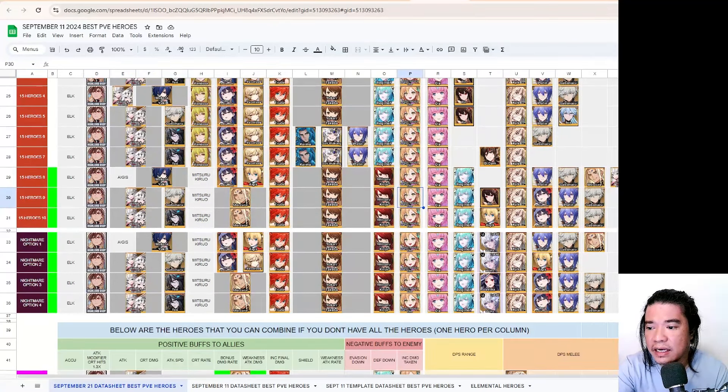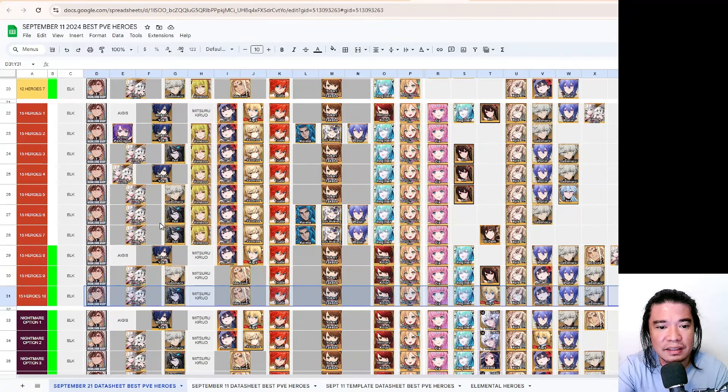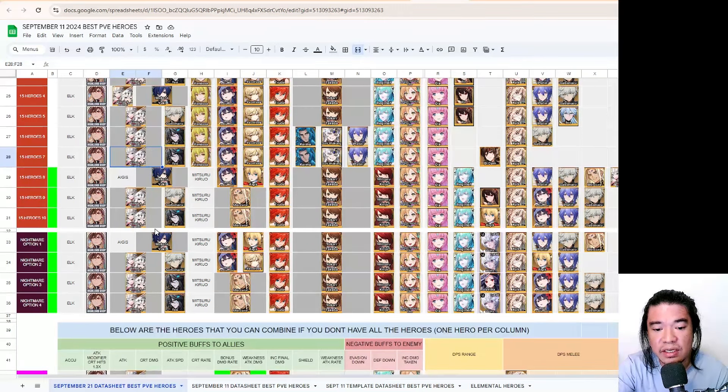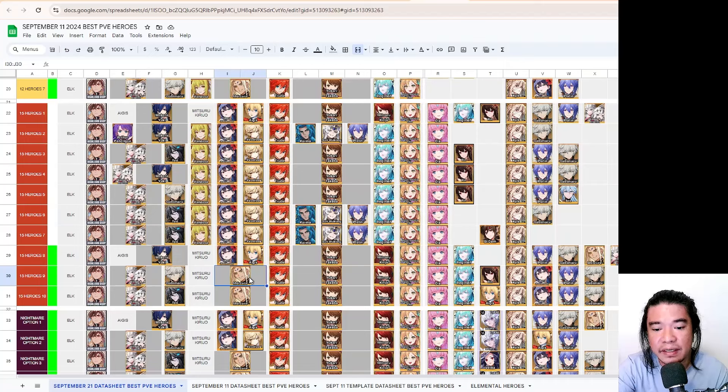For the 15-hero compositions — this is good for stage clearing. I have lots of hero compositions and I've tested them one by one; there's only quite a small difference between them. Options two, six, and seven are for classic players — those who have not invested in collab heroes like Yukari Takeba or Makoto Yuki, and instead invested a lot on Brands and Brenzel. They should also invest in the new unit Mercury.